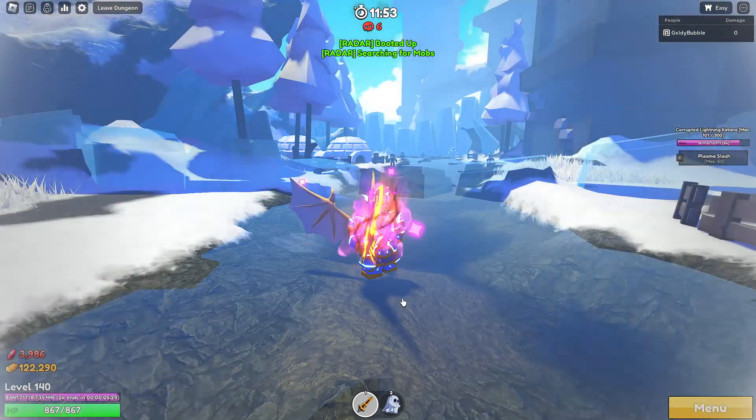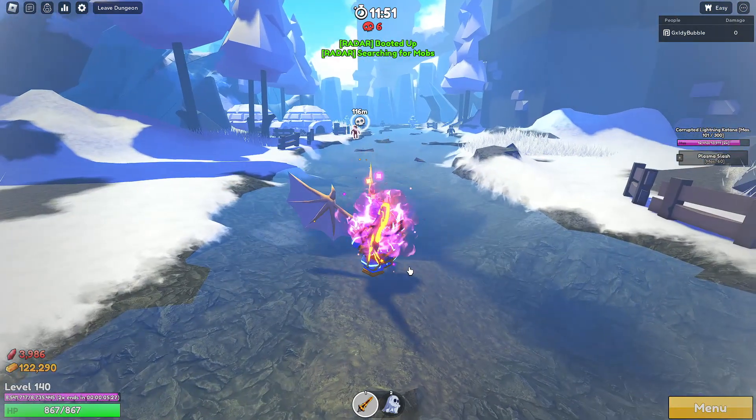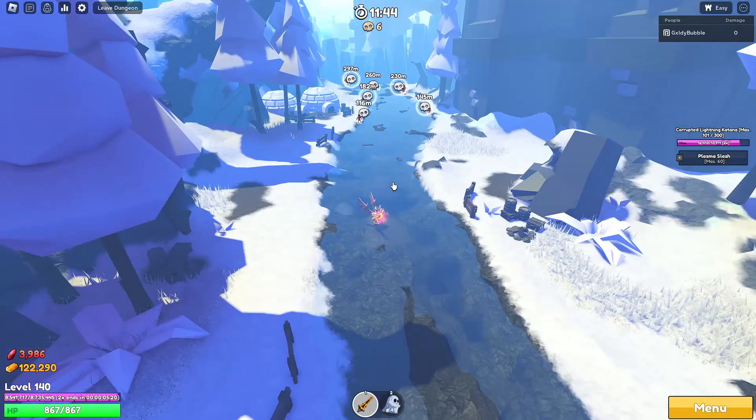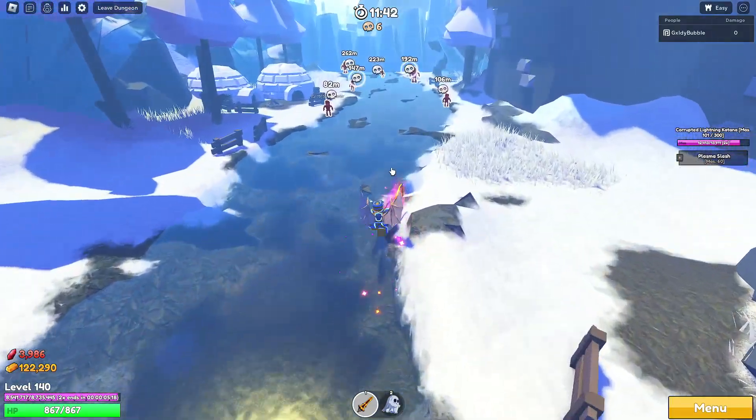I want to show you guys how it works, so once we're in the game here I'm going to press K and it should light them up. We got a couple mobs over there, which is pretty cool.